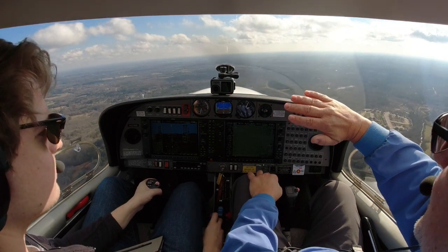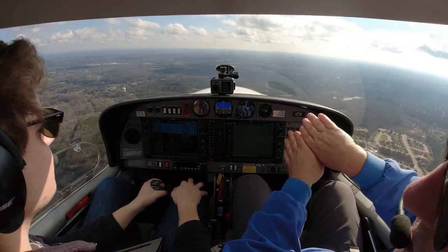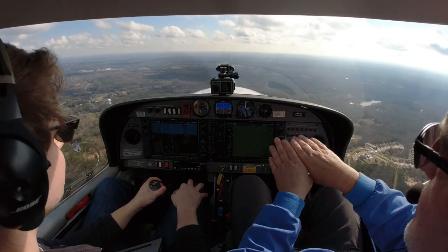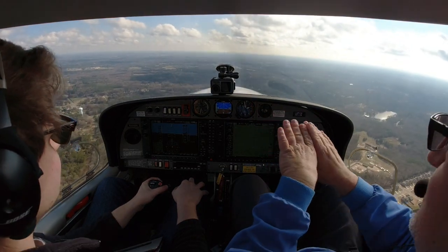Once we get to our 90-degree point, we switch. On the first part: bank is consistent, pitch is variable. On the second part, we hold pitch at that 15 to 18 degrees and fully unroll back to wings level at 180. Don't roll out too early and hold that pitch. The stall warning will go off — the goal at the top of the turn is to be just above stall speed.